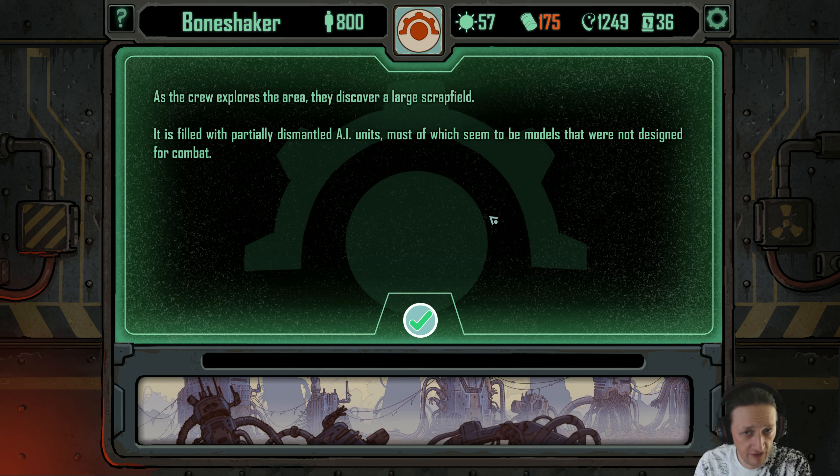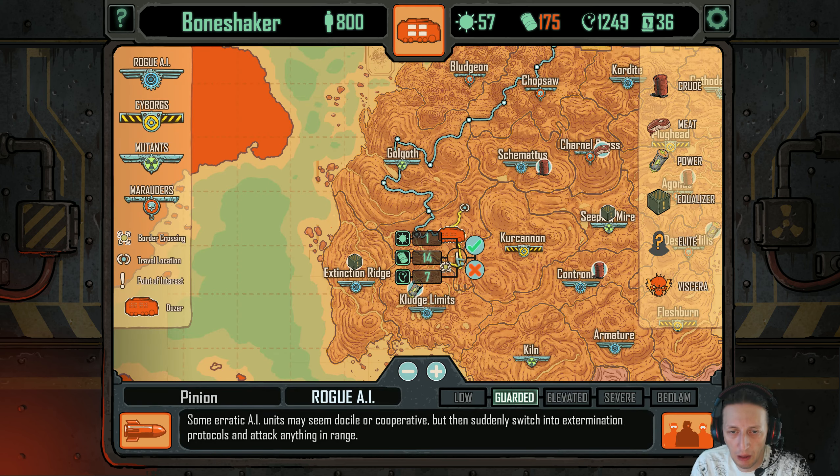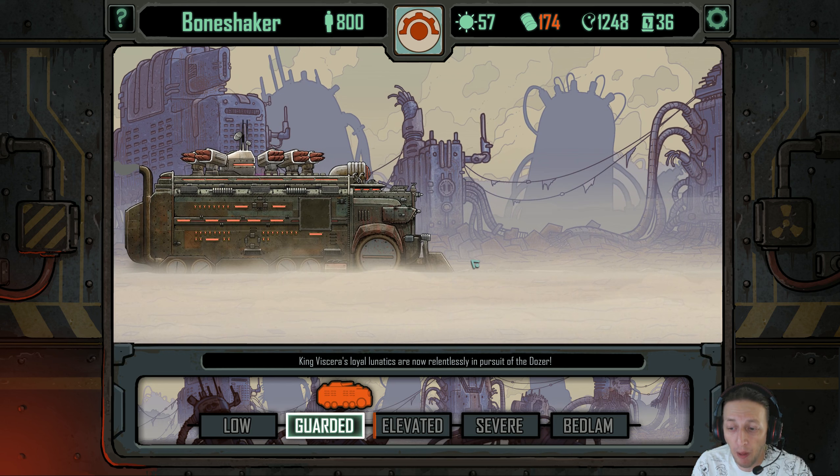As the crew explores the area, they discover a large scrap field with partially dismantled AI units — most not designed for combat. The units have all had their armor plating breached and their power cells removed. Nothing of value is found among the debris. Bummer!